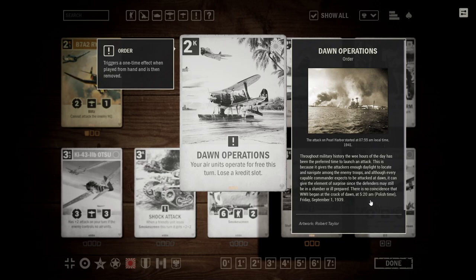This has the potential to be very, very strong — this card honestly scares me a little bit. Maybe it's strong enough to enable Japan Air. I'm just trying to think of what cheap air units they have, and none are really coming to mind. So I think British Air is probably the place I would expect to see this come out first. But it's obviously going to fit into any air deck, really — for example, a US-Japan deck would work. US has a lot of bombers with high operation costs, so Dawn Operations lets you operate them all for free. Cheap ways to make your units operate for free always have a purpose somewhere.